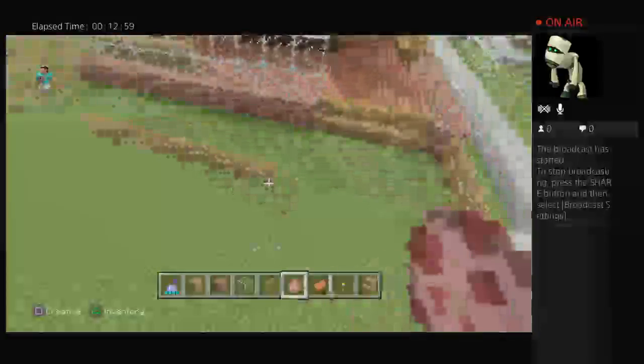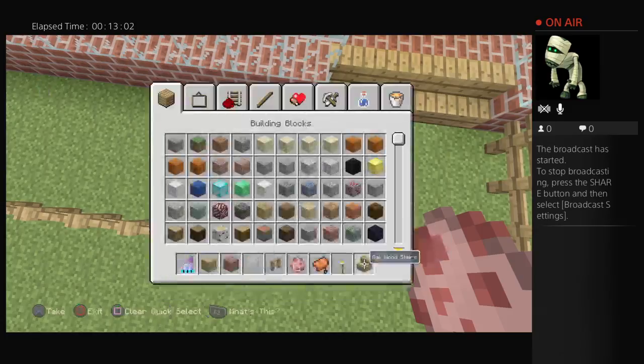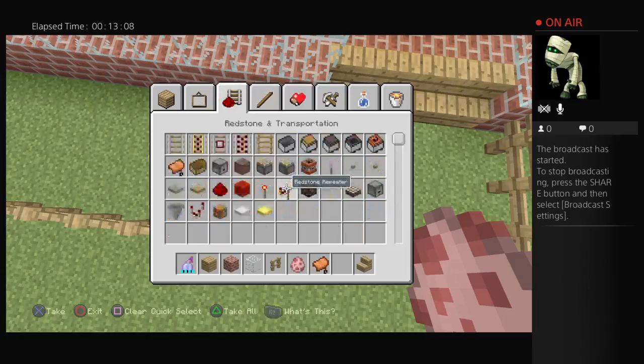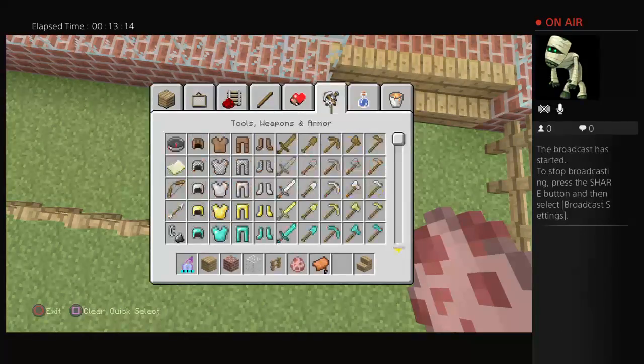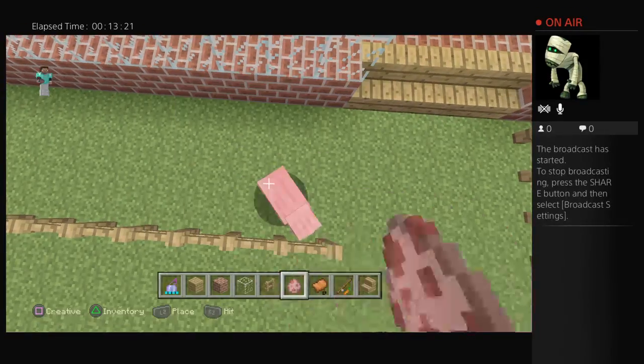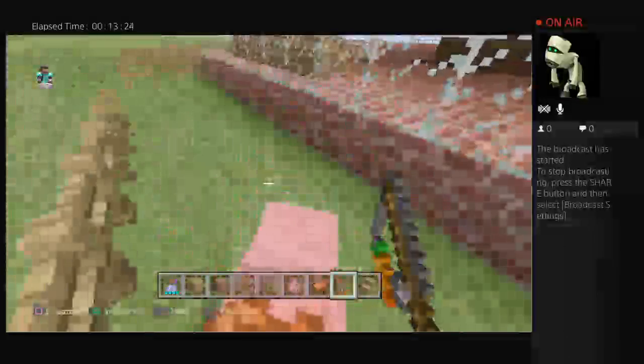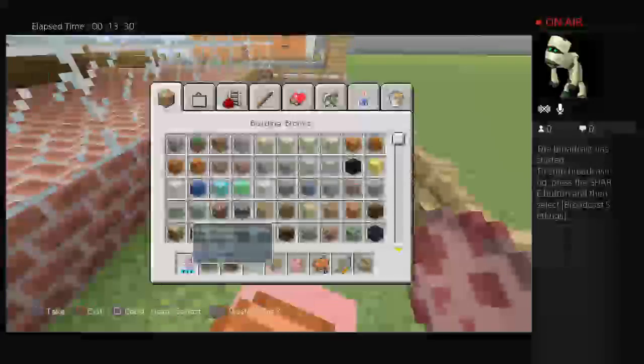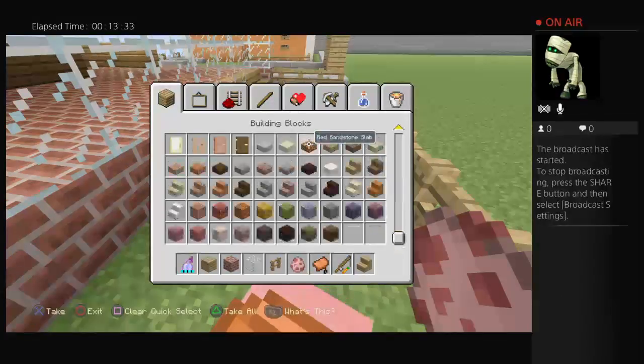When the seats are fully filled, you'll need to replace the torch. You want to get a saddle, place the saddle on it, and then just wait. You'll also want a saddle to connect all of the pigs together, so it transforms into a bus basically.